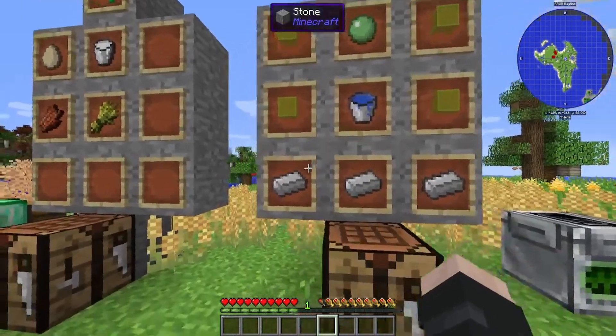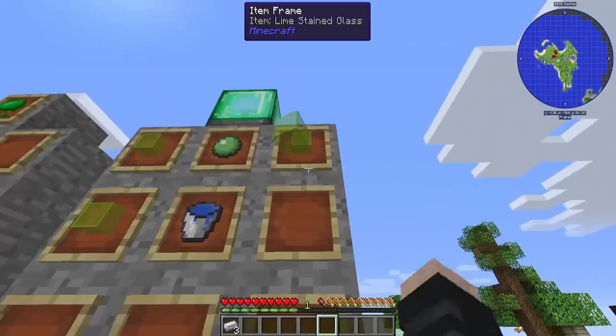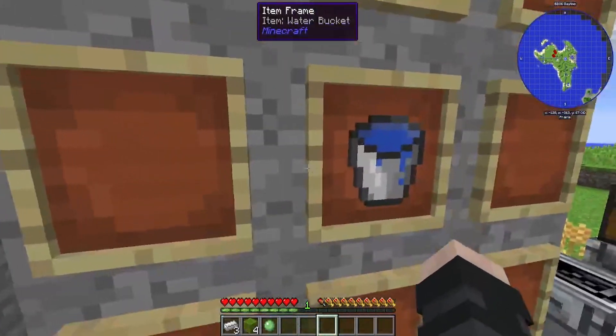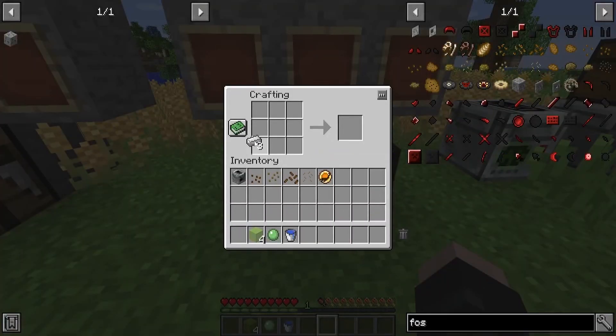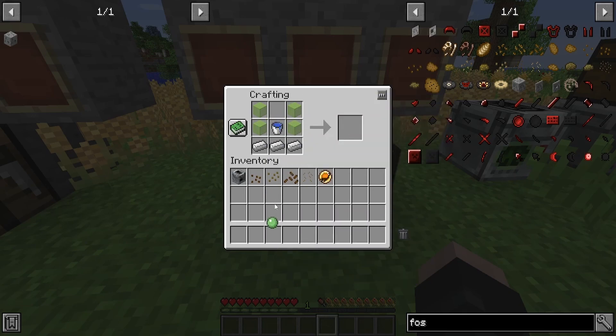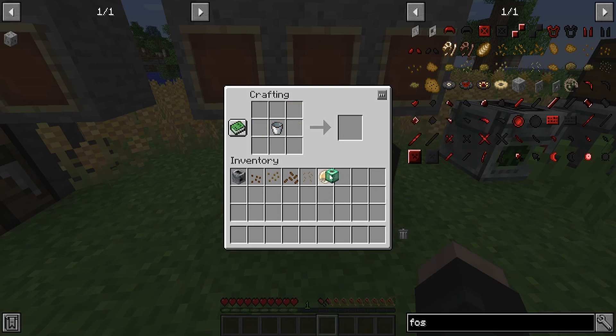A culture vat is how you're going to grow your fossils, your seeds, and your abominations. To craft it: four lime green glass — specifically lime green — three iron on the bottom, lime green glass on the sides, water in the middle, and a slime ball on top. It can be from Tinker's Construct — you can use any of those slime balls if you're playing with it — and then you get a culture vat.